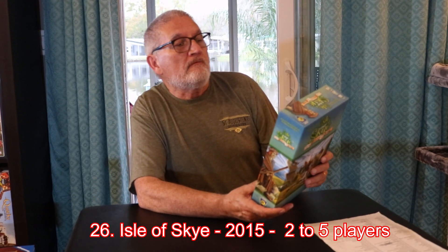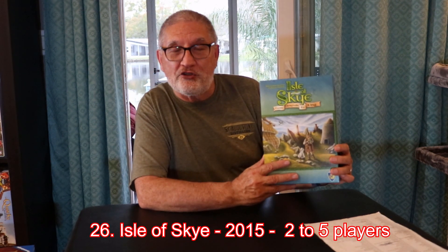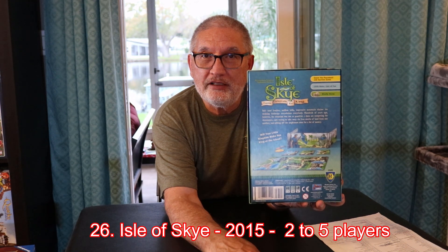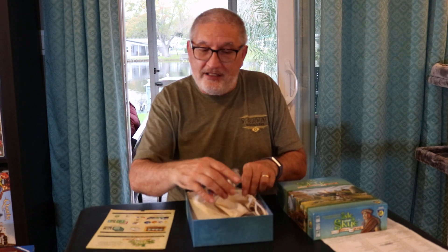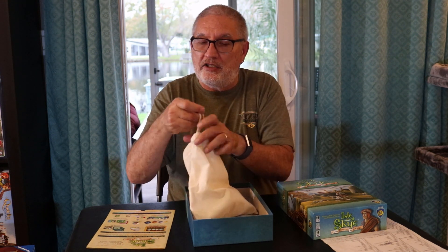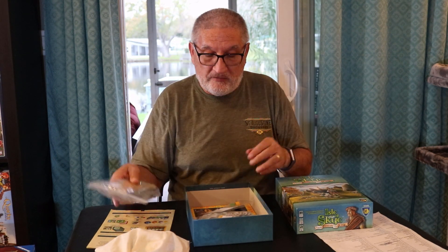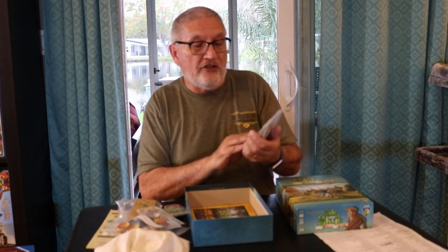Game number 26 is Isle of Sky: From Chieftain to King, by Alexander Fister and Andreas Pelican, published by Mayfair Games with art by Clemens Franz. Each player is a clan trying to build up their territory. You acquire tiles by bidding behind a player screen — that's the meat of the game. You have a big bag of tiles, player markers, five different clans, and a big bag of money.